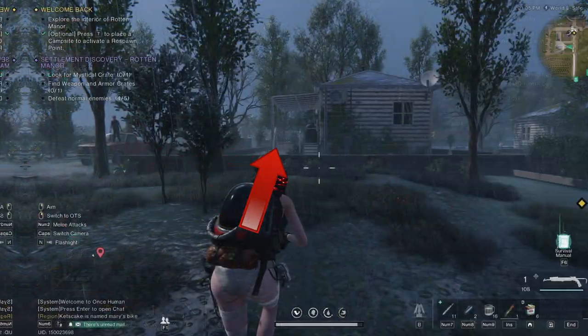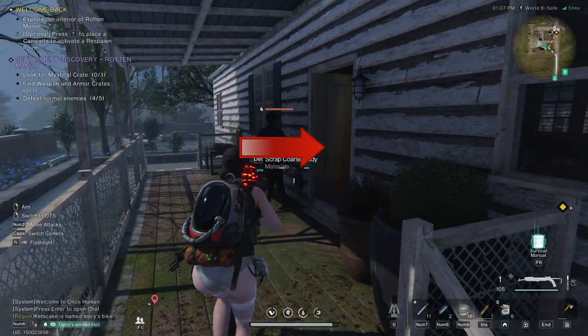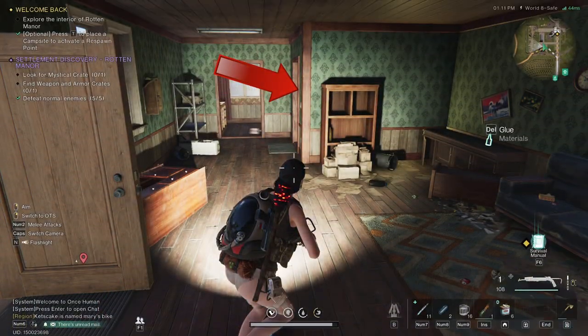Turn left here, into this white building, up these stairs, into this doorway. Turn left here, enter the room with the doormat.